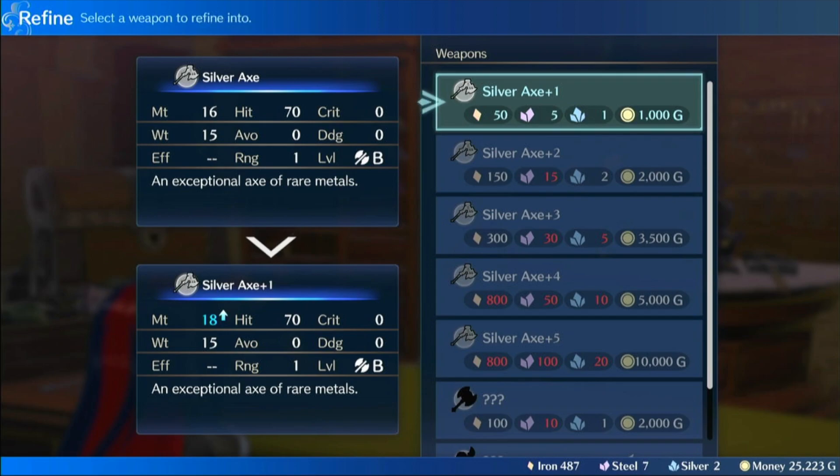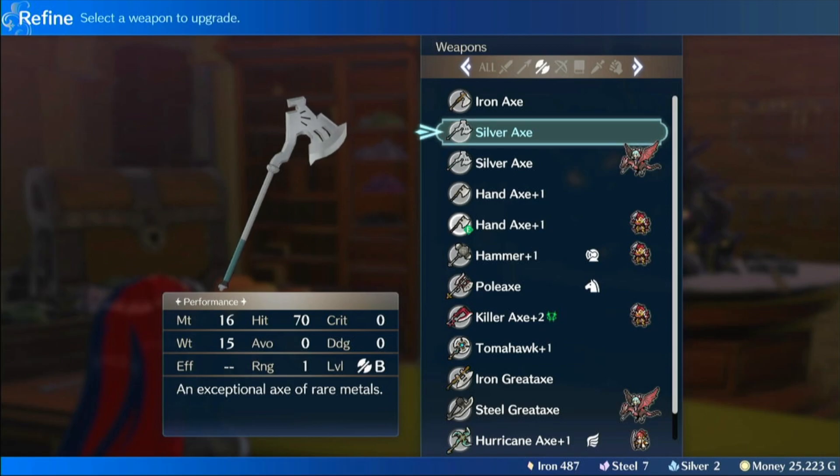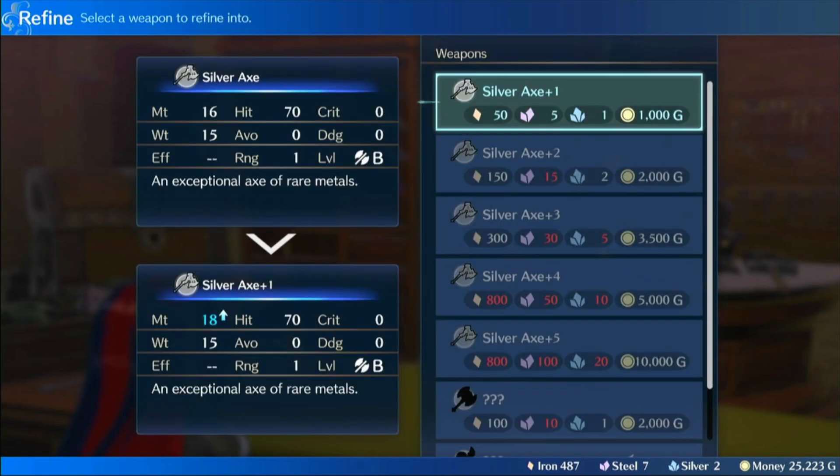And then you have silver, which they do an interesting thing. They make silver have slightly higher hit rate, but slightly higher weight as well, as well as higher might. But they remove that crit and make it locked to B.